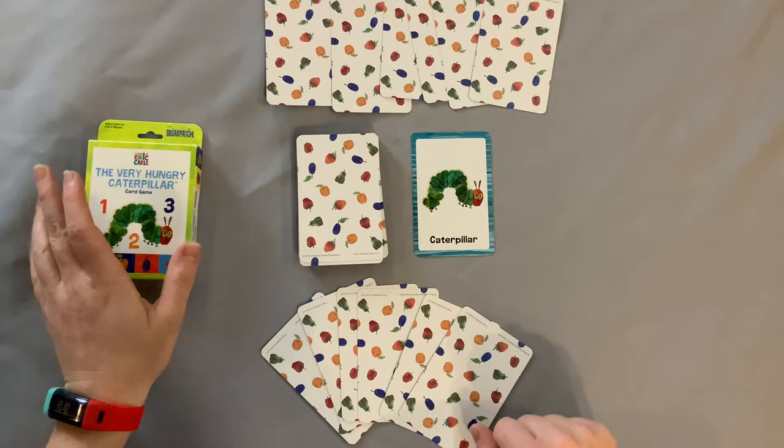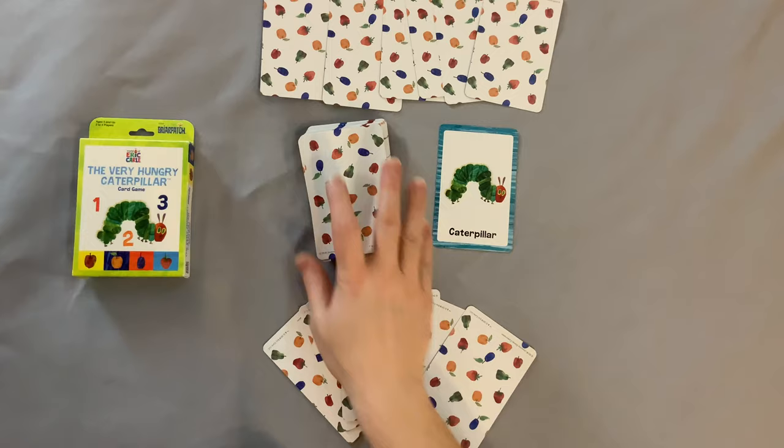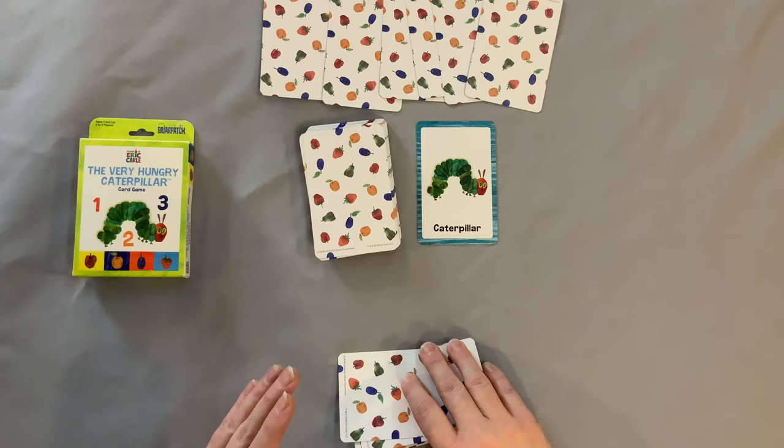The first thing you're going to want to do is take this entire deck of cards and shuffle them all up, and make sure you deal six cards to each player. I have a two-player game set up. Next, you're going to flip over the top card — whatever it may be — and now you're ready to start the game.